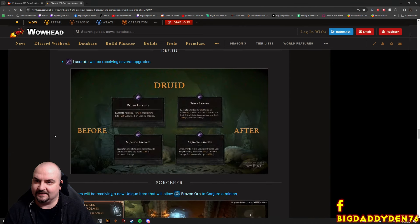Changes to Lacerate as well - it's receiving several upgrades. Before: Lacerate heals for 3% maximum life on double or critical strikes. Now in the prime version: Lacerate heals for 3% maximum life on double or critical strikes, and the first critical strike is guaranteed to deal 150% damage. That's a big increase.